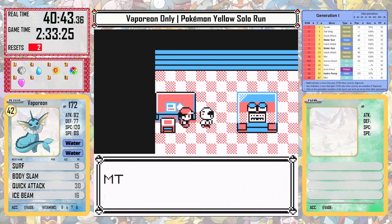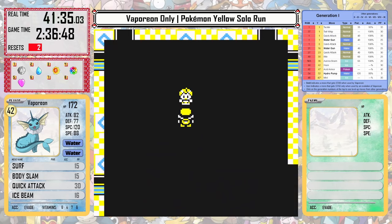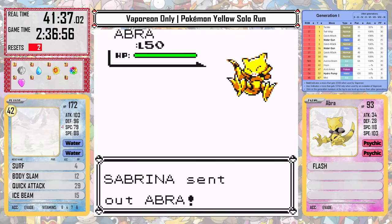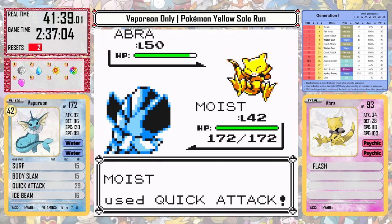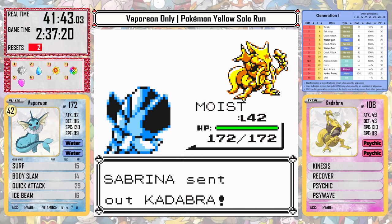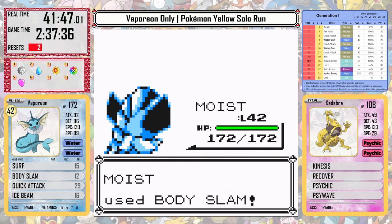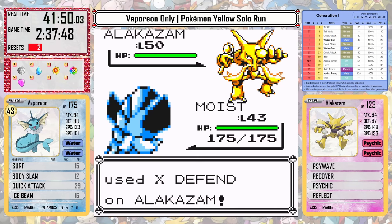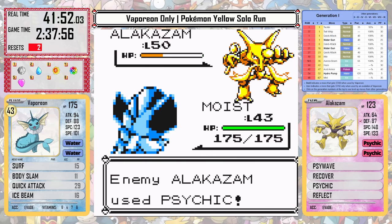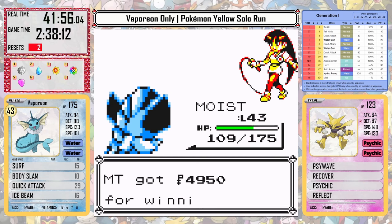With Koga defeated, we can pick up Strength and the Rare Candy in the Warden's house and head off to Sabrina in Saffron. I do also pick up Mimic on the way, though I'm not going to use it quite yet. I'm pretty confident going into Sabrina's fight, which is why I went here before Blaine. Body Slam will do great damage, and in all honesty the Psychic moves, while a kind of broken type in Gen 1, are only neutral damage against Vaporeon — so the fight isn't that difficult.